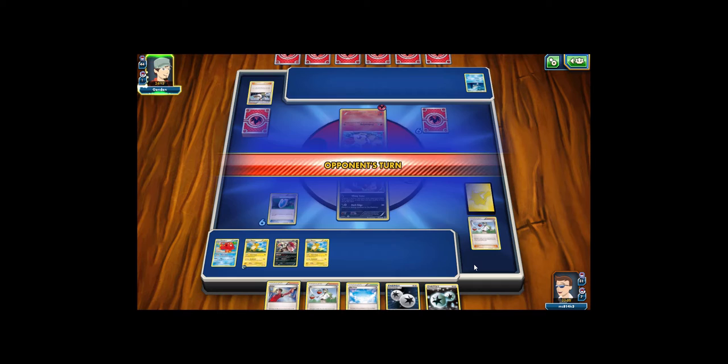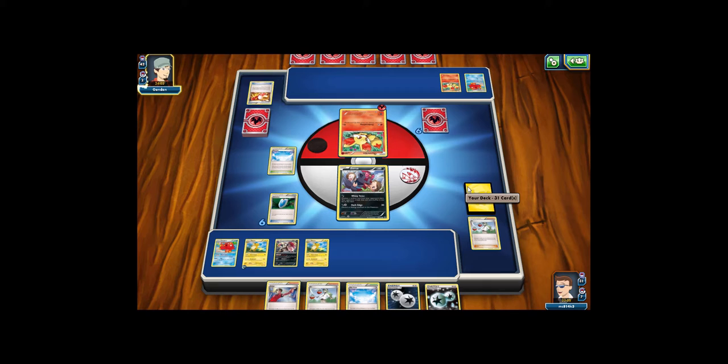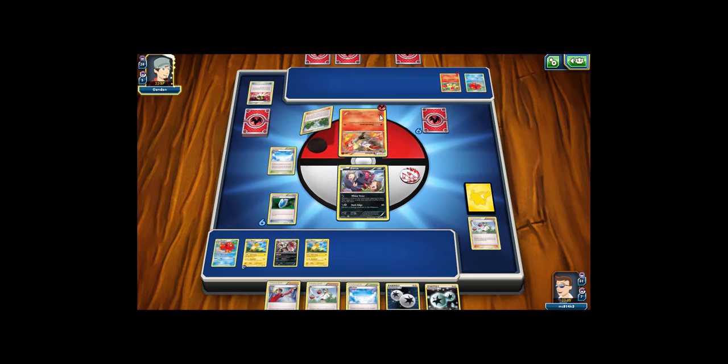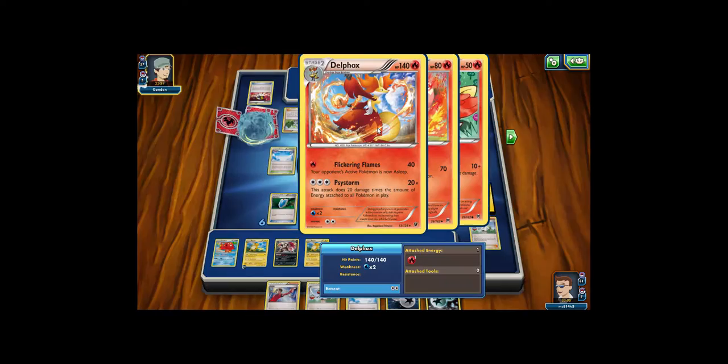My opponent benches another Fennekin, plays a Trainer's Mail and Ultra Ball. If my opponent has a Rare Candy they'll be able to get a Delphox out already. My opponent's setting up another Delphox on the bench. They get rid of a Versus Seeker — that makes me think they have the Rare Candy. My opponent gets a Wally and gets a Delphox out already. My opponent is getting rid of all these cards and putting me to sleep.